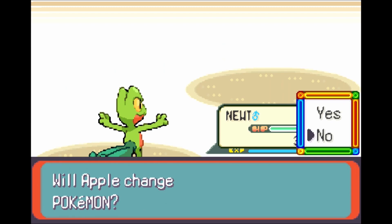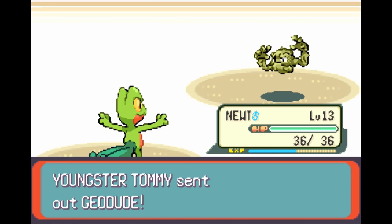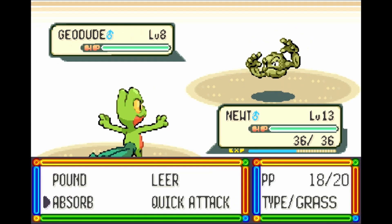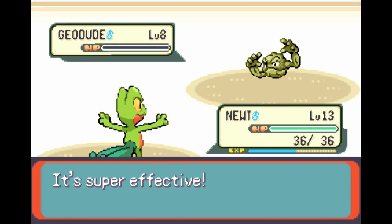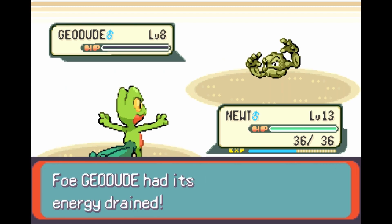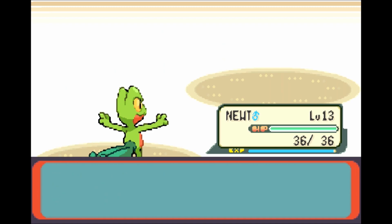We're going to see another Geodude. We will not switch out Newt, because I clicked the wrong option. We'll just use an Absorb and be done. There we go — we fainted the Geodude. Very, very cool. Very, very rad. Newt at 147, almost level 13.